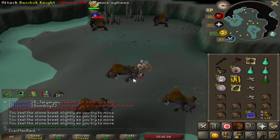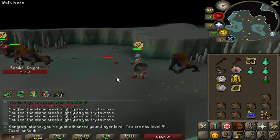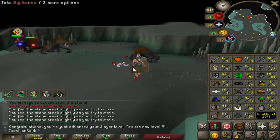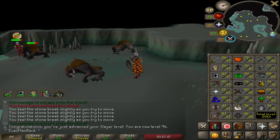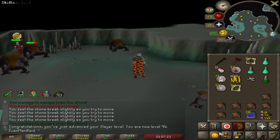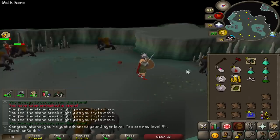Blood runes, coins, sapphires. I just hit 94 slayer — already gained like 40,000 slayer XP. I've got to find out what my slayer XP rate is right now. Damn, 25k an hour, not bad. I've been here for 40k XP worth. Very close — one more level and I can pretty much do anything slayer-related.